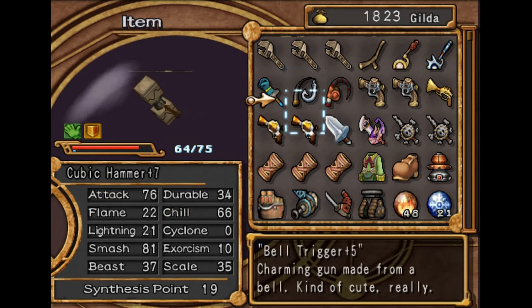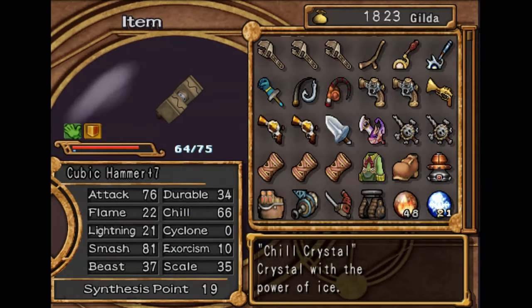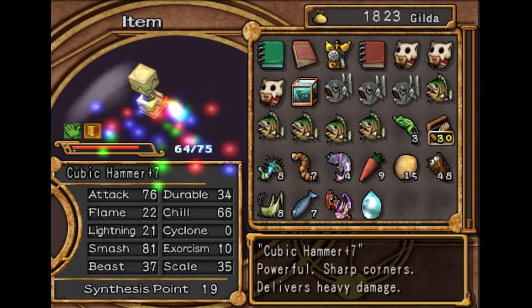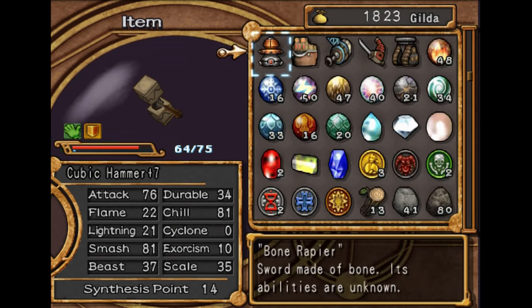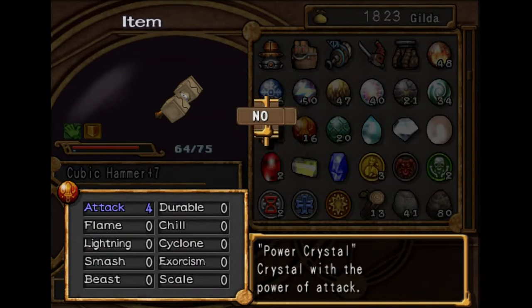It probably only needs 80 chill, so we're just going to put 5 crystals into it. Just as I predicted. And it probably needs 80 attacks, so we'll put 2 attack crystals onto it.